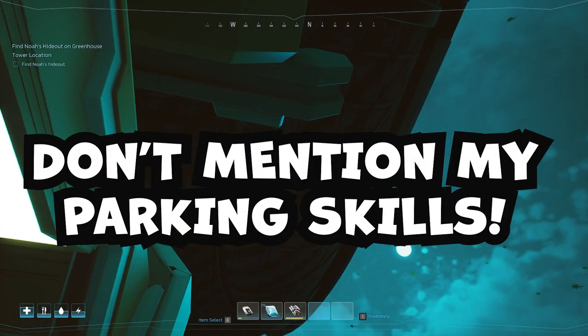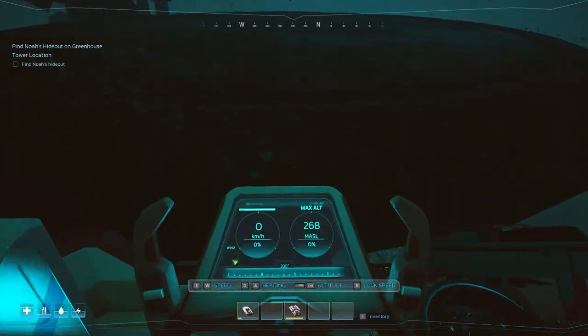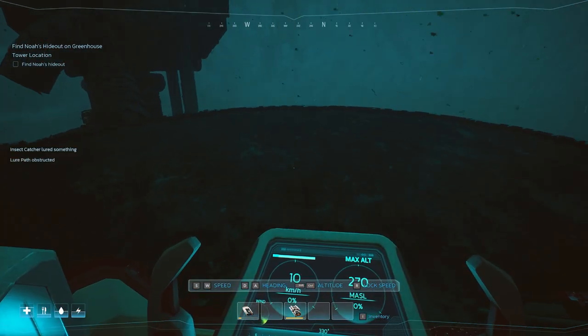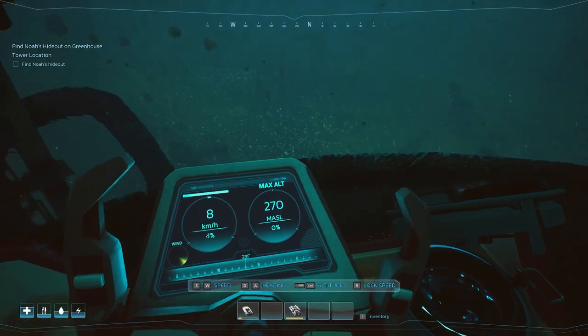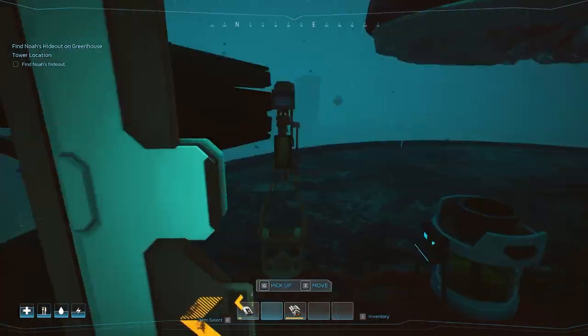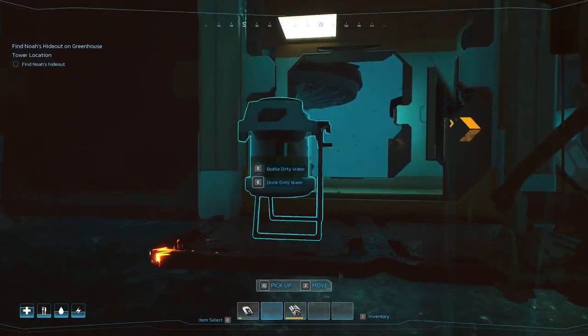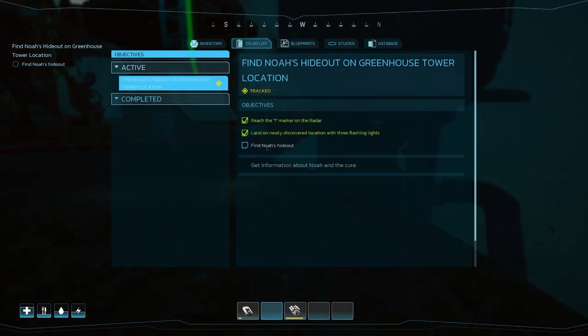Where are we damaged? Can we go a bit higher now? We can go 270 - yes! We're right on it. We can't land - we crashed! A bit wrecked but we made it. Let's have a look at the do list: find Noah's hideout. Where are you, Noah? Why did you run away?